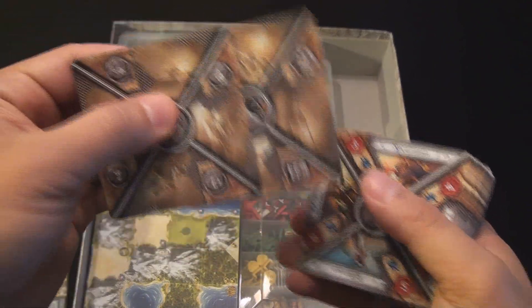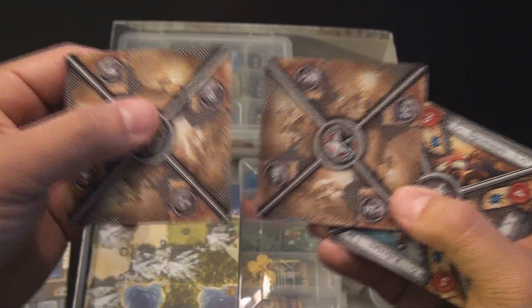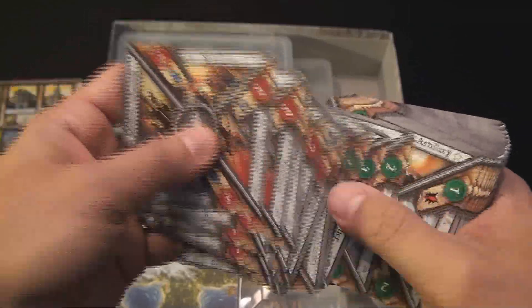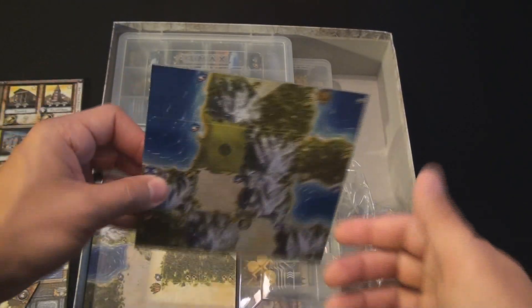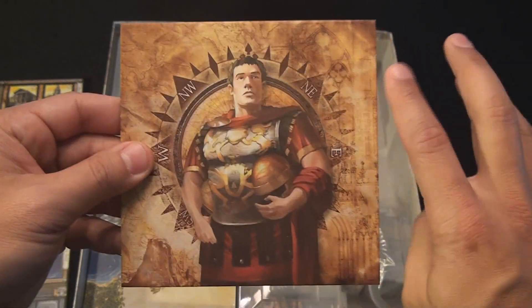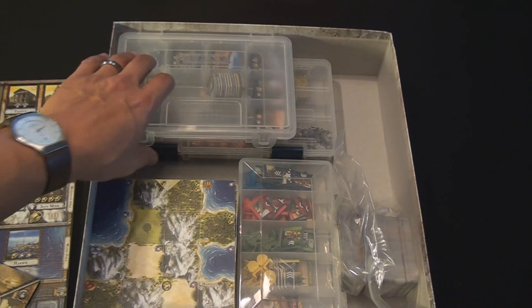There are combat tokens - combat markers will allow you to figure out what scores will be after battles. There are several different combat units in the game, four different types, each with different numeric values. There are map tiles which come in two different types: home map tiles with a designated leader on the back, and neutral tiles which do not have any kind of leader on the back side.